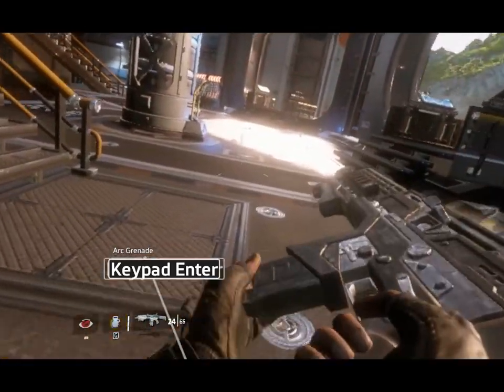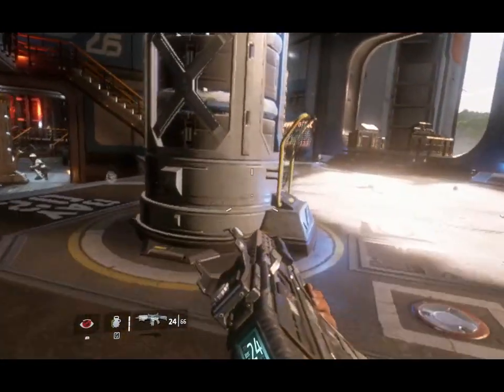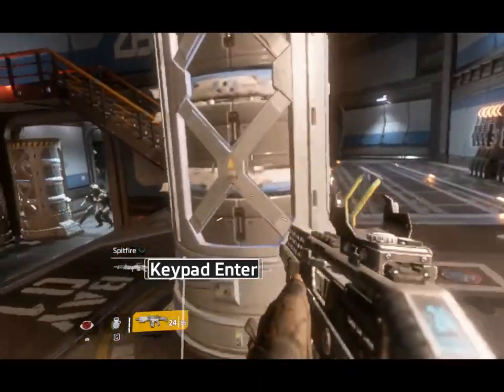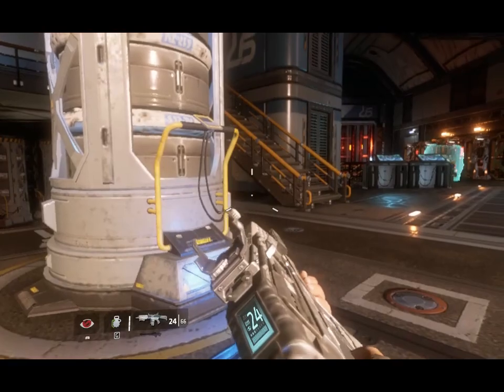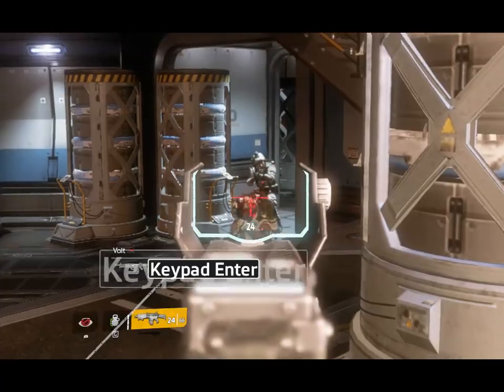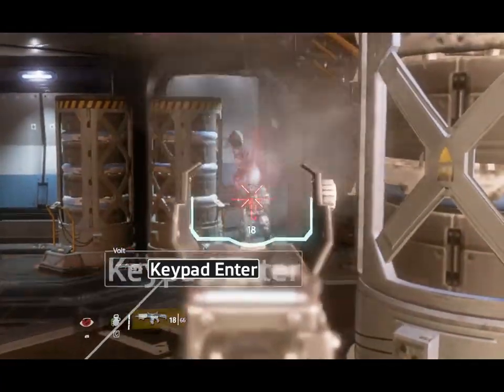Like I was saying — in this particular rifle, you have the magazine round count displayed on the actual weapon. And when you zoom in, it's displayed in your sight.